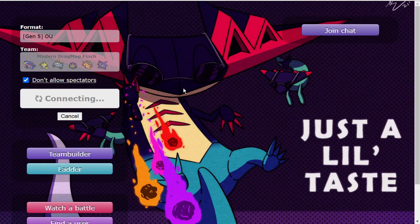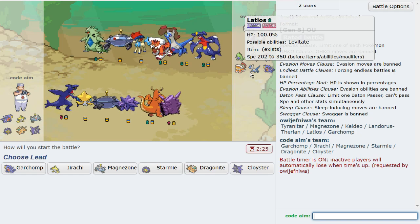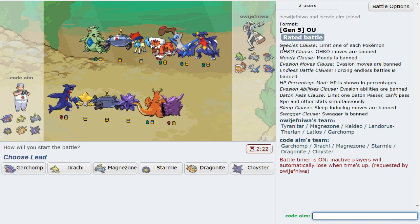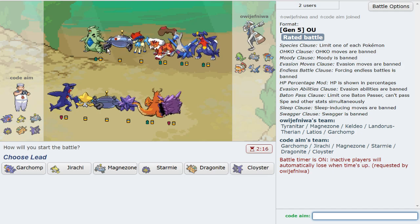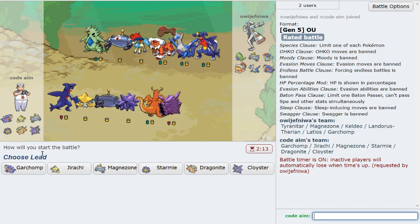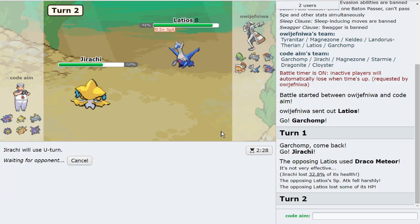That Walrein was going to put me down — the only thing I had for it was Cloyster, and if they had Blizzard it's a different story because I four-times resist it, but if it's Surf and I Shell Smash they do a lot to me and I'd have to hit my Rock Blasts. This is a standard-looking Black and White team. I want Rocks up because they'll help Cloyster. Cloyster looks really good here — I'm going to lead off Garchomp because I can get damage off on Keldeo.